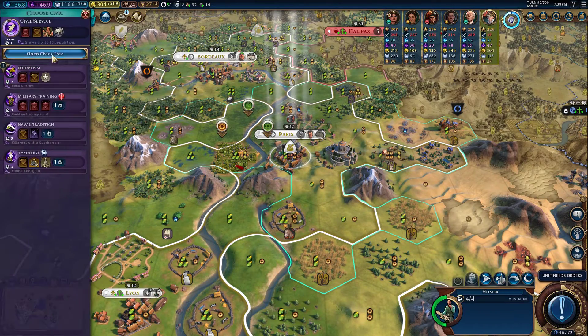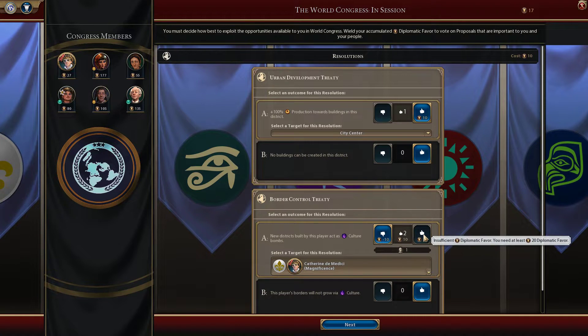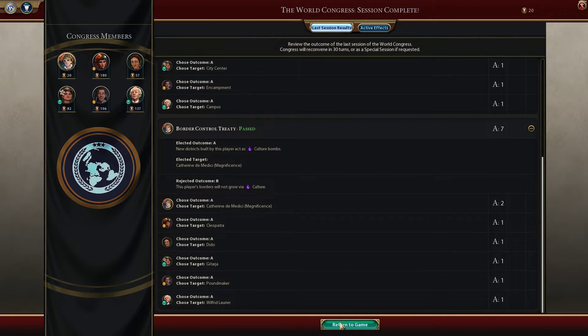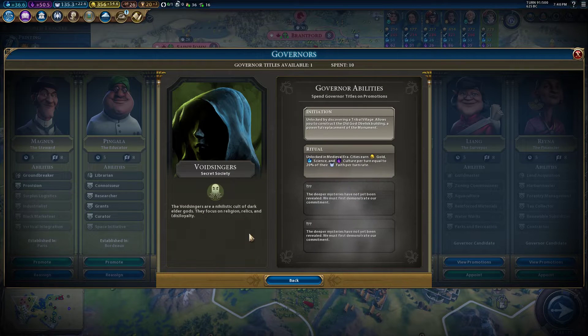We've pretty much bought everything we're going to buy — aka builders and settlers during Monumentality. Now we're saving everything and going right for rock bands with our civics. This is a great World Congress for us. We can vote for the culture bomb — an encampment — so we got two diplomatic victory points just for that and now we can build walls much faster. We promoted Void Singers to the ritual promotion; we're not getting much faith so I'm not expecting it to go up too much. We have 36.6 science and 50.5 culture.